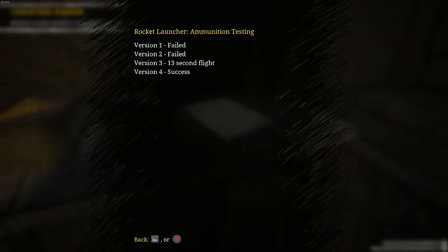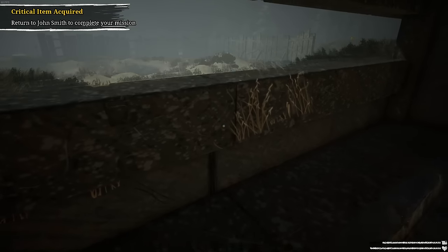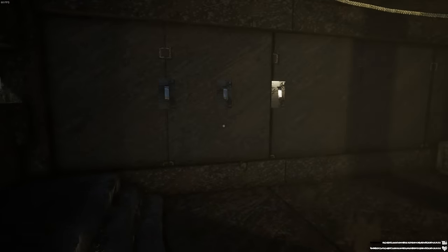Got the critical mission item — some more storyline material. Version one and two fail, version three second flight, and version four. The V4 rocket — that sounds familiar. Let's see if there's anything on the walls here.